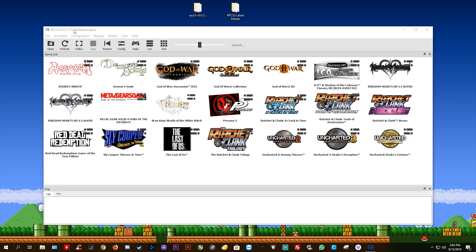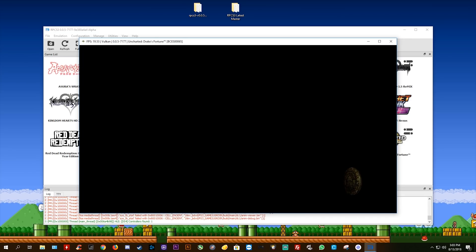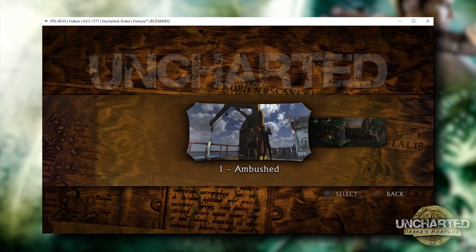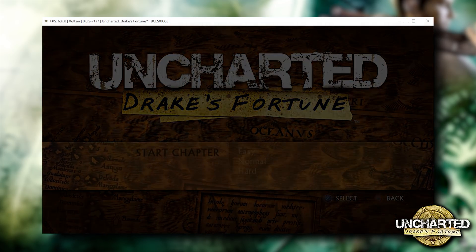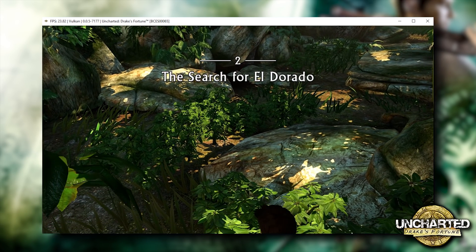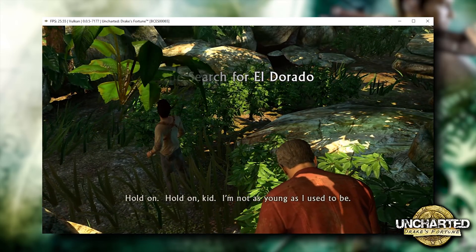As you can see, we are using the latest master right now. I'm just going to launch into Uncharted, one of the most demanding games on this emulator so far. We're generally going to be skipping through cutscenes and splash screens as fast as possible to get into gameplay. Let's come to chapter select and select chapter 2, the Search for Eldorado. The reason we are running this very first test is to see exactly how much of a performance increase we are seeing from the very latest master to these changes we are going to be seeing in the coming days and weeks.